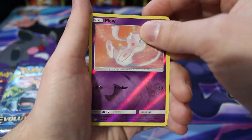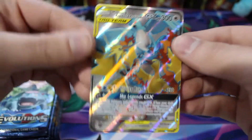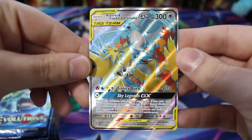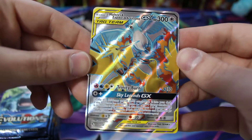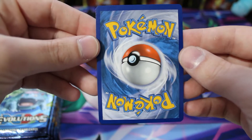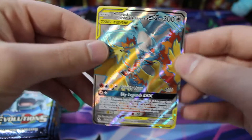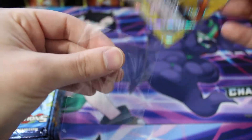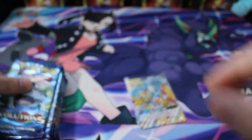In our first Hidden Fates pack, we have a reverse Mew and — wow — right off the bat we got a Moltres, Zapdos, and Articuno GX full art in our very first pack! The centering looks pretty good, maybe a little bit top heavy on the back, but I cannot complain. That's a pretty sweet pull right off the bat. That's going to be our first card going into a sleeve.